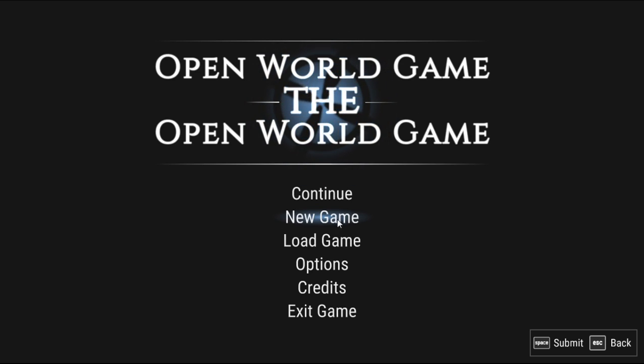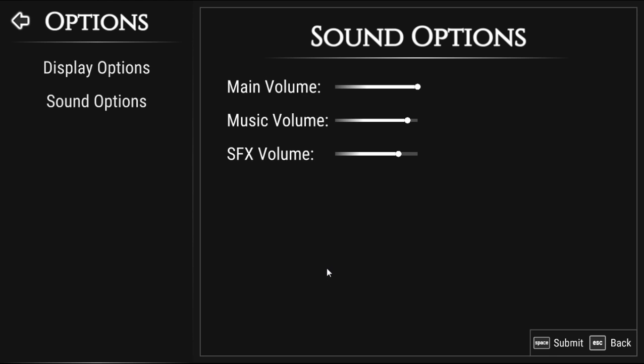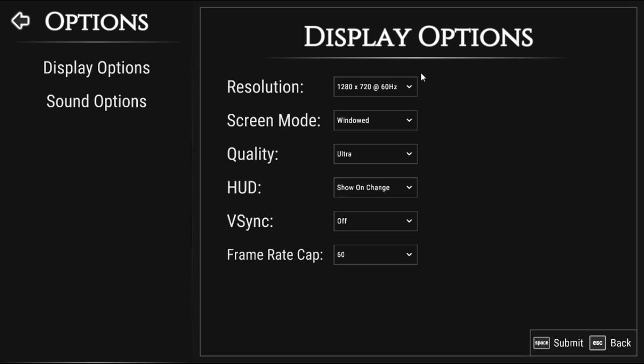Let's get into it. We have Continue, New Game, and Load Game. Going to options first. Volumes are fine, display looks good — plenty of resolutions at tons of different hertz. I'm going with windowed mode, but they also have borderless window and fullscreen. Quality I'm gonna go with Ultra. HUD show on change — I'll keep it always on.